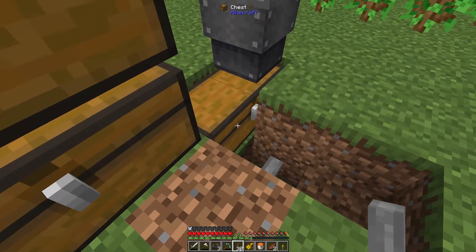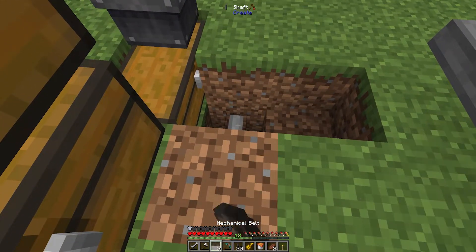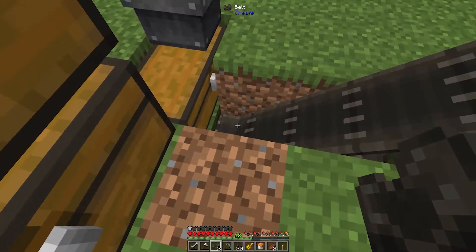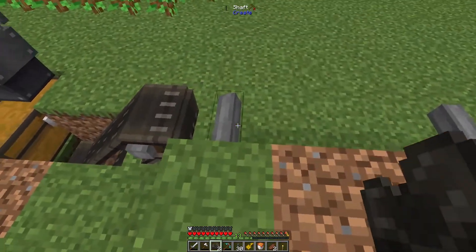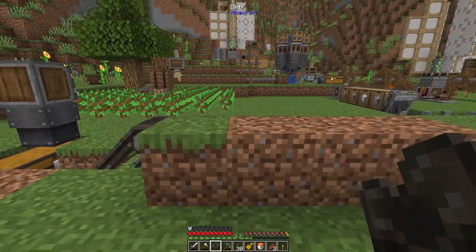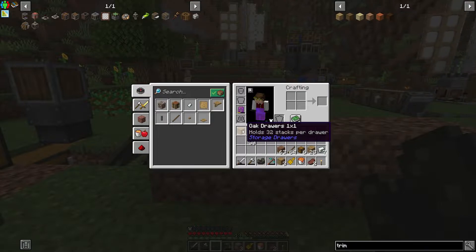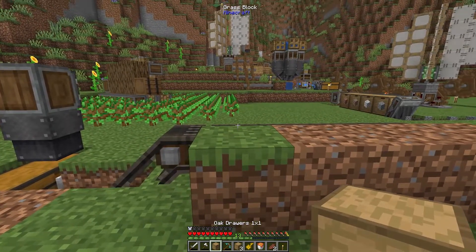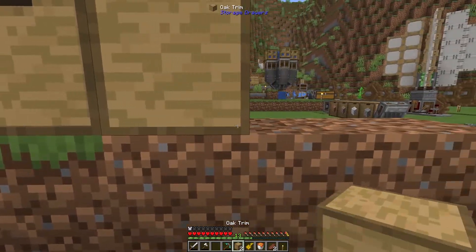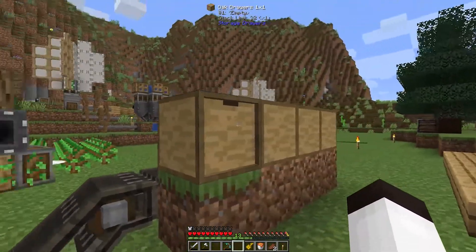All right, so we have our chest here — this is where all the output from the tree farm is going. We're going to put a belt that goes from there to there, and eventually I'll have a funnel here that outputs stuff to the belt. Then up here we're going to run another belt, and this is where we're going to have some storage drawers that will act as our filter. I have those created right here.